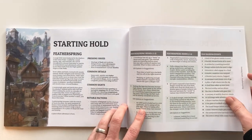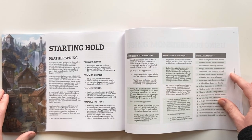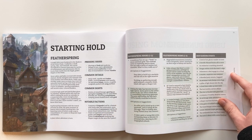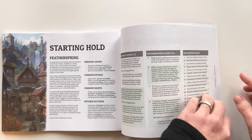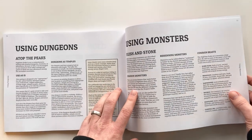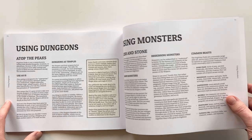This is a starting location — just on a spread, the idea is that the GM could print this out as is and have a quick visual description, some common things to look out for, and some specific hooks and random events. The party can use this location as a kind of home base as they range up and down the peaks. And then finally a bit around converting other material into Hyphaine.